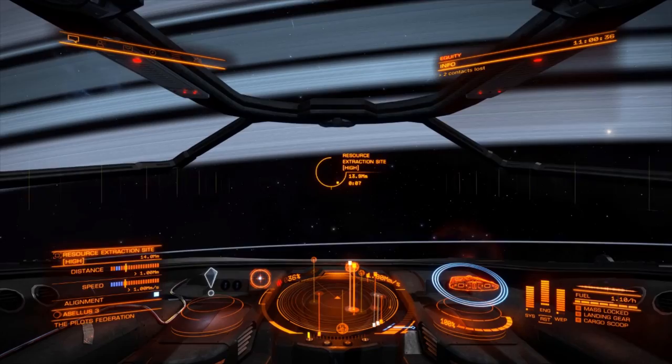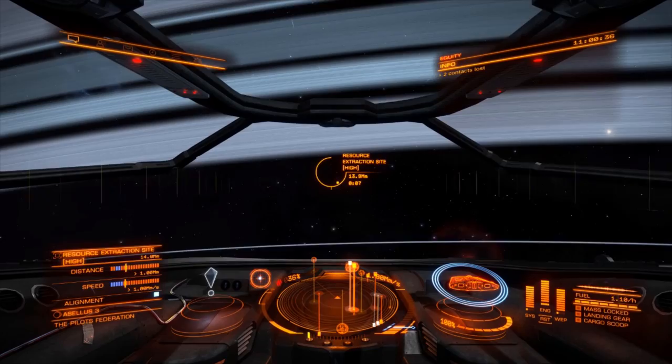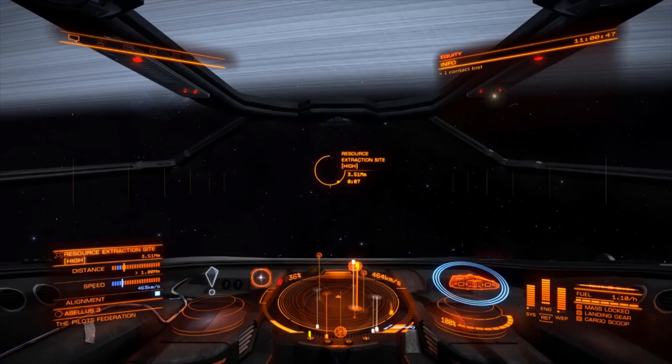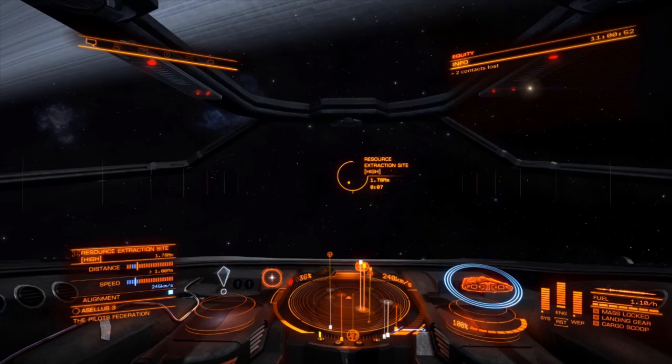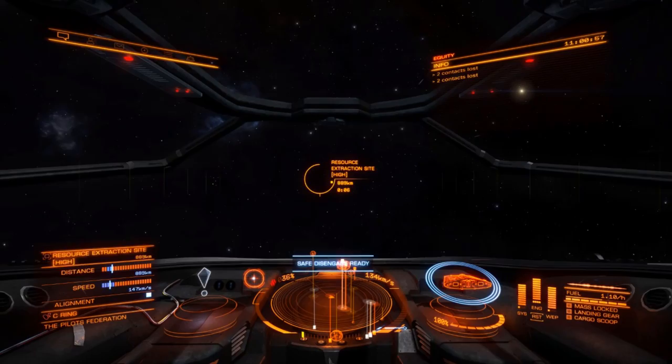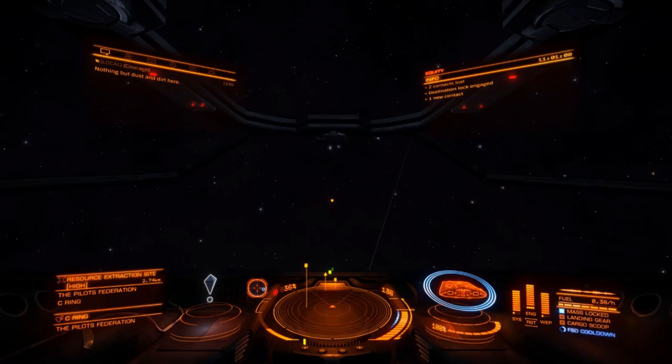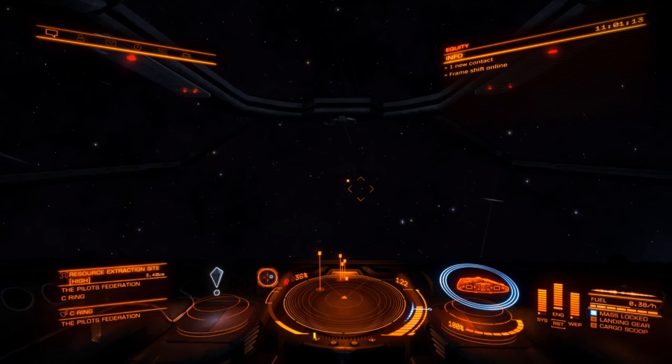You need that target properly selected — not just in a tiny circle. Keep the throttle in the blue zone so the timer stays at seven seconds. When it gets to 1 mm, you'll get the 'safe disengage' sign and you can press your frame shift drive and drop out there. You should see ships about.